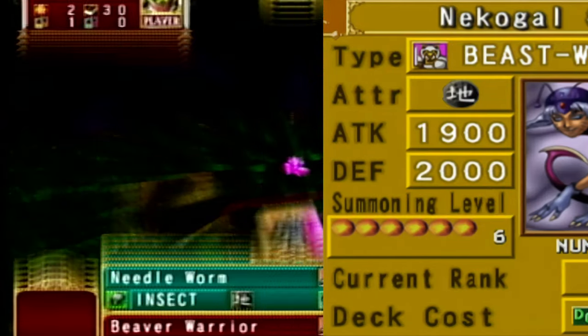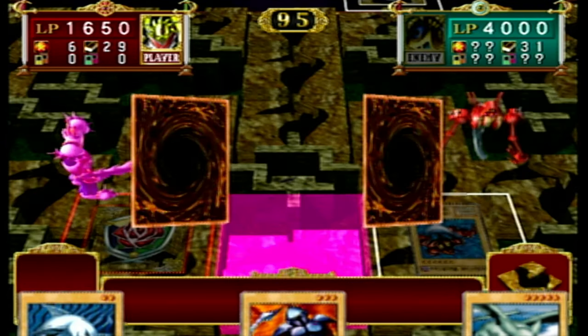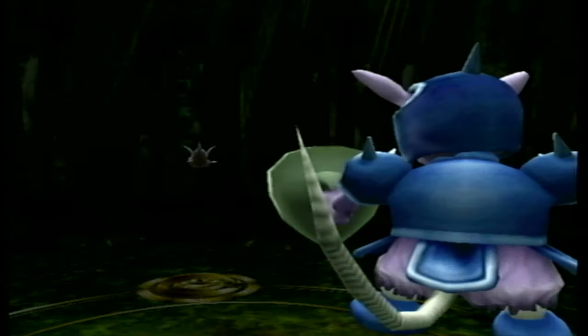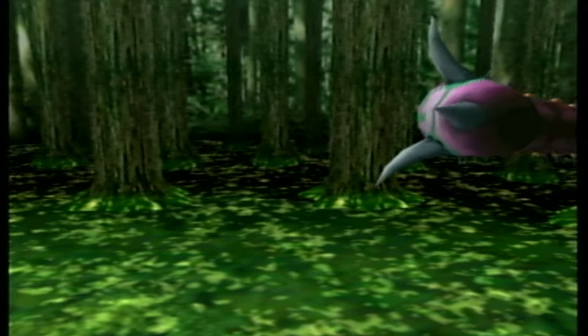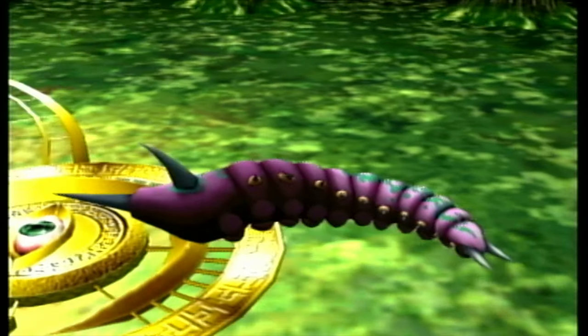Look at Necogal number two. If you guess that this monster uses a beast warrior type and a female monster type, you're better than me. That's a thing in this game — female types. It's the reason there's a list of female monsters on the wiki. The whole fusion system is just needlessly obscured and just ends up hurting the experience, as early game you have no clue what your plays will even do. Also, some fusions will just not work despite meeting requirements due to glitches and poor coding in the game.